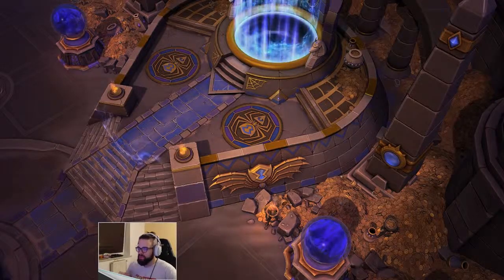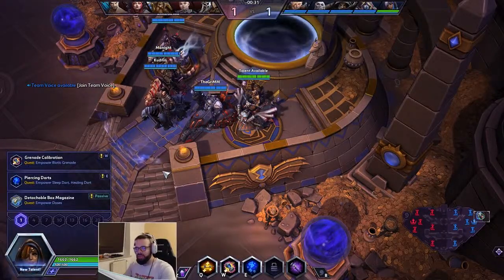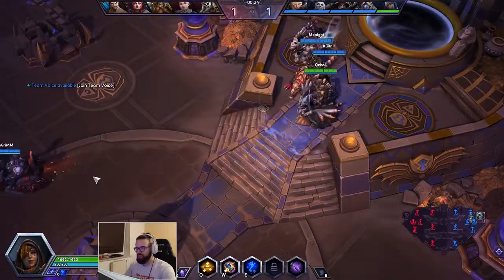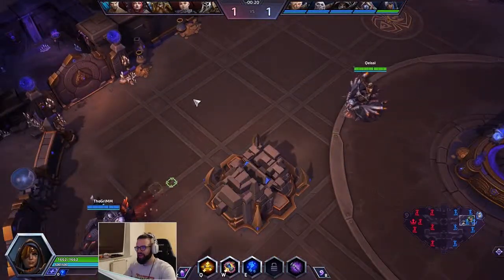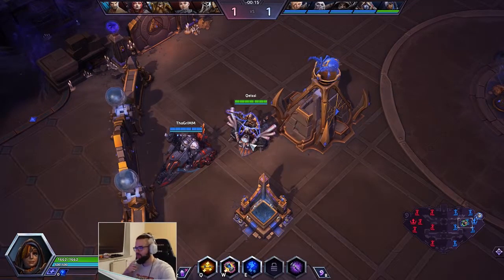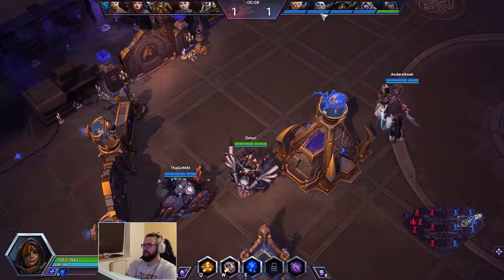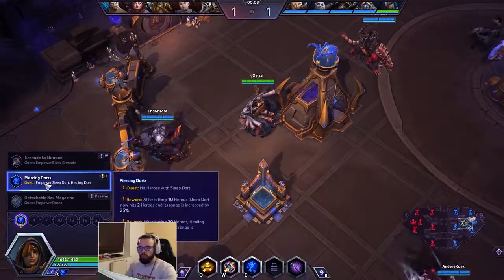Alright boys and girls, we find ourselves on the Tomb of the Spider Queen against a triple tank composition. They have Muradin, Zarya, Leoric, and Alexstrasza with Hanzo — which I think is a very scary team. I think triple warrior is very underrated. On the friendly side we have the zoo comp on this map: Johanna, Raynor, Sylvanas, and Ana.